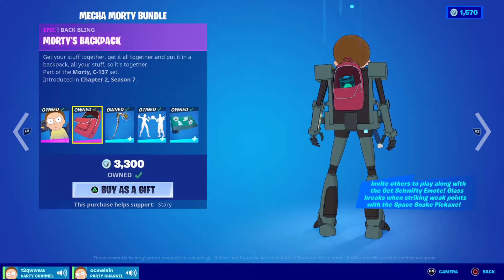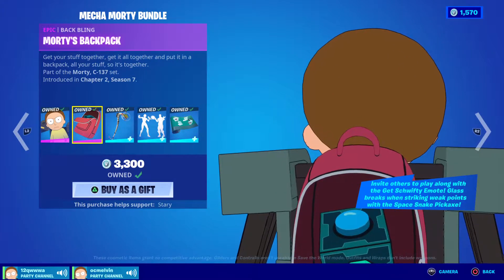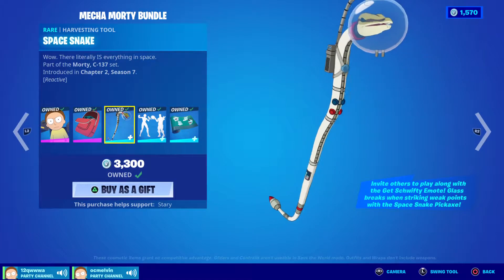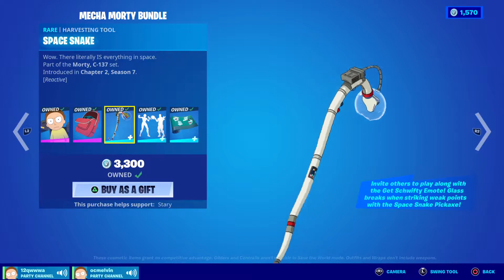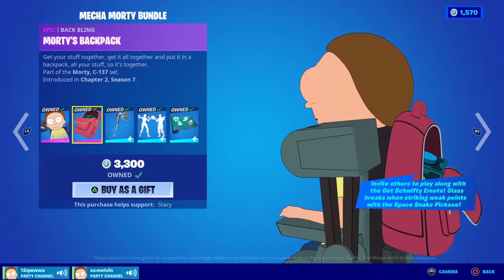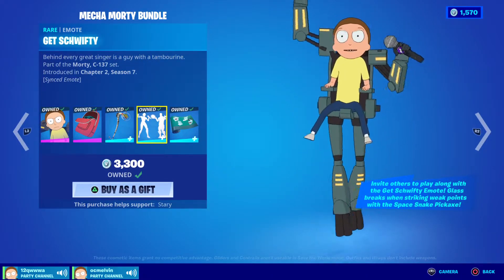We got Mecha Morty with Morty's backpack and the Mises box. If you have not seen Morty, then you wouldn't know what this is. The Space Snake — if you haven't seen the show you wouldn't know — but this bit Morty's leg while they were in space. This is the thing that spawns Mr. Mises, the big mate, and this is Glitch Drifty.